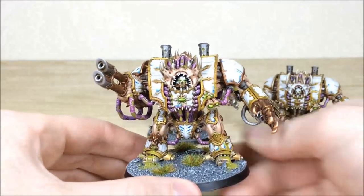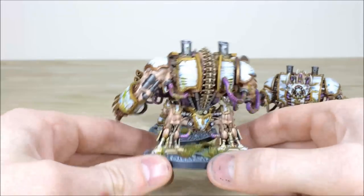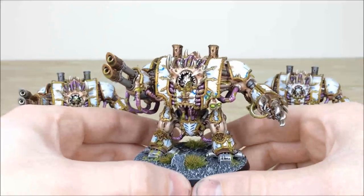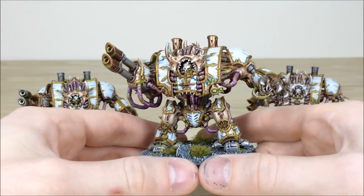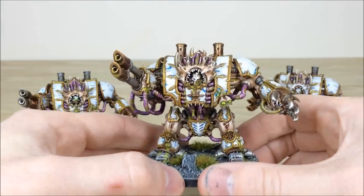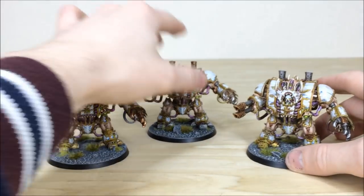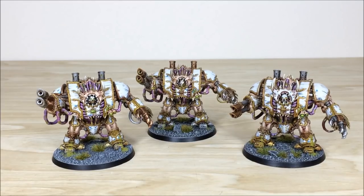Pulling forward the other two — same consistency and quality throughout all three models, a really nice kit that stands the test of time. That's the second one. Pulling forward the third one in the middle — I really like all the eyes on them, just made to stand out with a little bit of green and yellow to keep them in keeping with the boils and pus. Lots of really interesting colors used on these and the scheme works really really well. That's the three Hellbrutes from the force — I hope you like them. We're going to finish up by seeing the army again in its full glory all together.